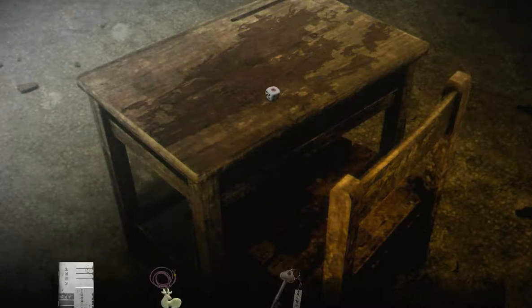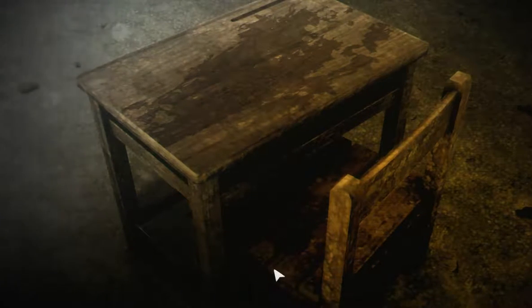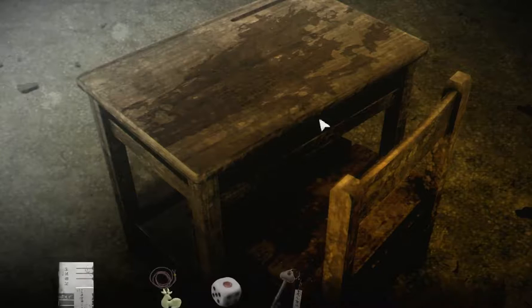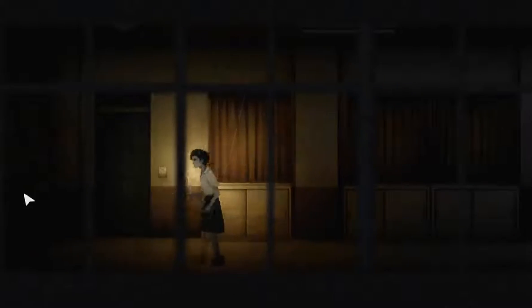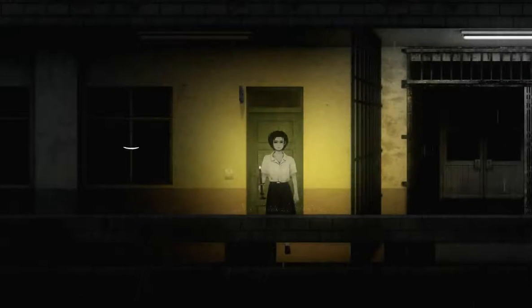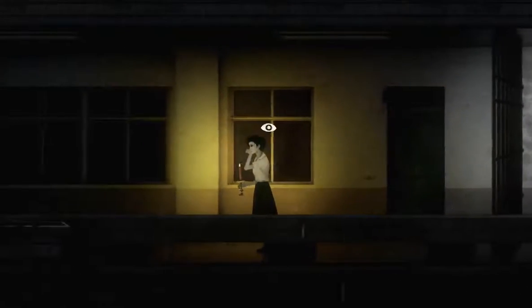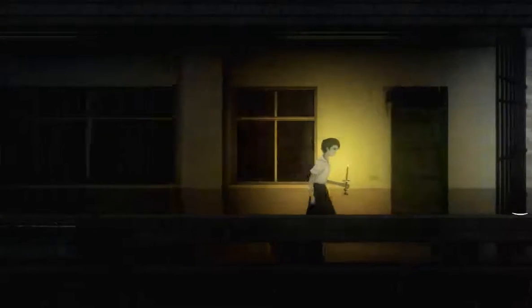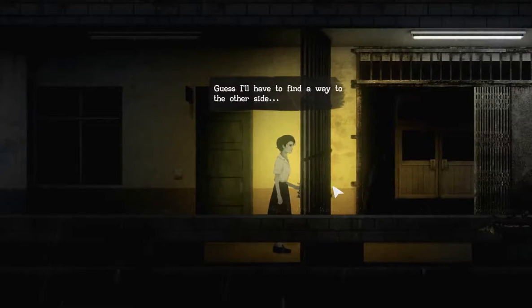Let's just try random items — it doesn't do anything. Maybe we can scratch it with the key? No. So we don't have the proper item to make it visible. That's all there is in this room. Let's look inside the window again. A dead silence in the classroom — 'they probably all got home,' that's what she said before. I don't remember these steel bars being here; I guess I'll have to find a way to the other side.